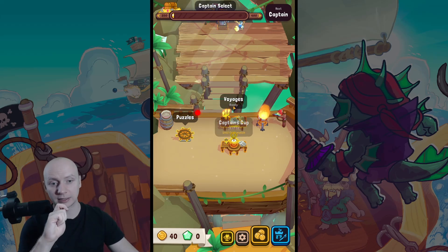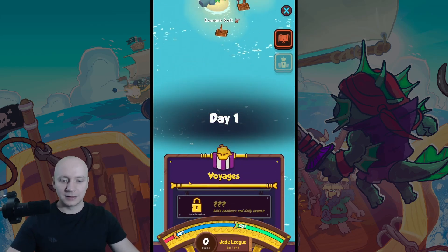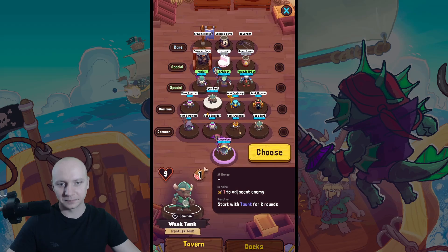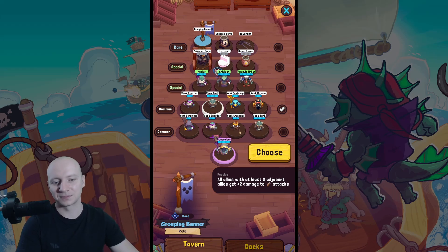Hello guys, this is ptash and we are doing another voyage. This one adds healers and starting relics. Grouping banner: all allies with at least two adjacent allies get plus two damage to shooting attacks. This is bad because it would work well with bone razor, but it's for shooting and he doesn't summon shooting at all.